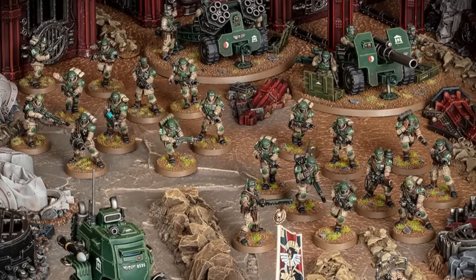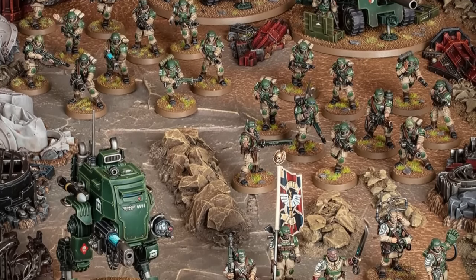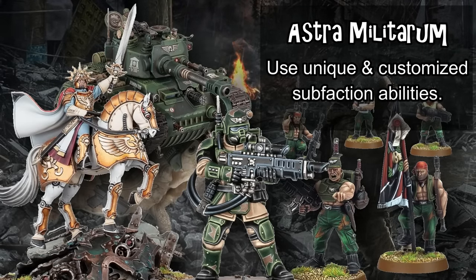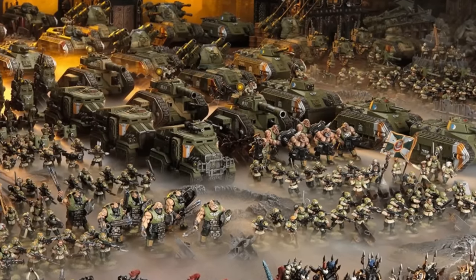The Astra Militarum are the regular army of the Imperium — normal military guys who still haven't realized that World War II has been over for a really long time. Unlike other armies that use specific sub-factions, Astra Militarum allows you to take units from a variety of backgrounds all in the same army, which then benefit from regimental abilities you choose upon list construction, giving them some of the most flexible list building of any army in the game. This army is filled with cheap, hyper-efficient units supercharged with aura abilities and command phase effects called Orders.